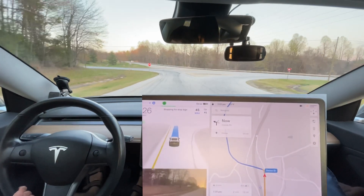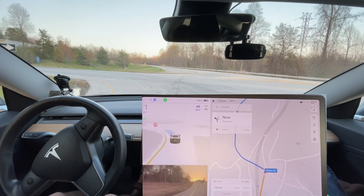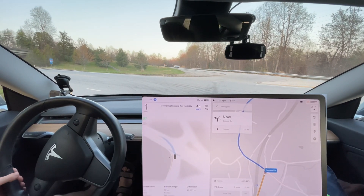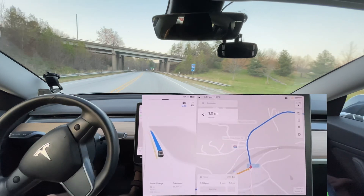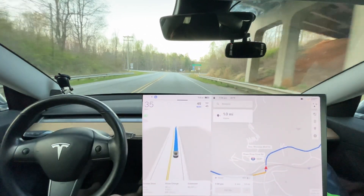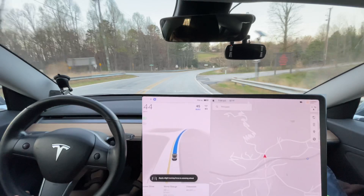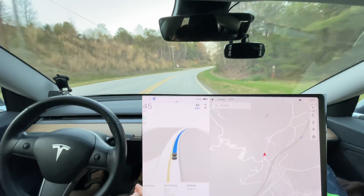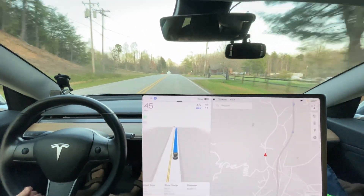We'll see how it does at this unprotected left and then we'll be done. It had one disengagement just because I didn't like what it was doing; otherwise this would have been zero disengagement, which is starting to be more and more regular. I heard that motorcycle before I saw it, and I'm certain the car isn't listening yet, so I'm glad it saw it — it had just a single light on it. It stopped and we're good to go. If you have questions, put comments down below. I'm hoping everyone has version 11 by now — please let me know what you think, and I'll see you next time. Thanks for watching!